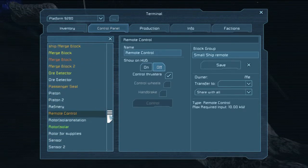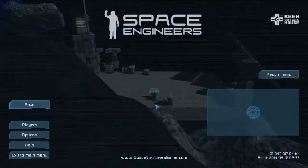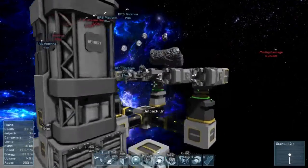Now I'll go to the actual remote, and I still can't control it. So that is what I've found — I actually have to fly back out to the ship.